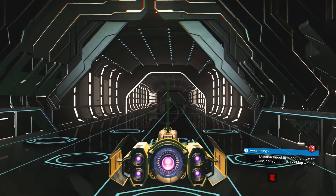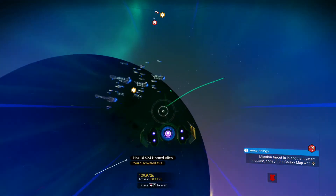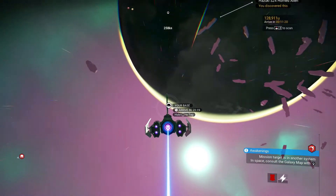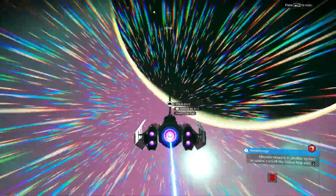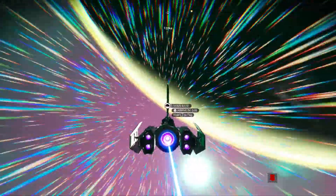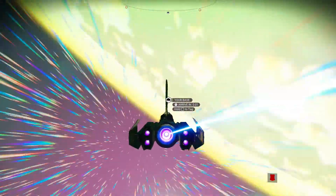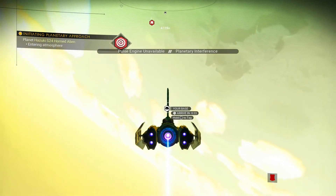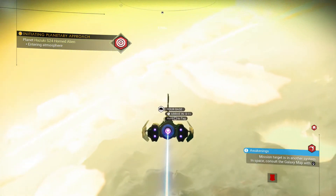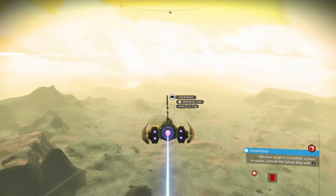So that was the risk I took — down at the bottom here, yes there we go. It was the last risk I took and it paid off, because there's certainly no certainty that that alien is going to appear in the S-class cabinet as only A-class weapons will. And as I couldn't find it anywhere else, that was the only one I had to go by.